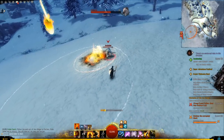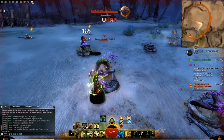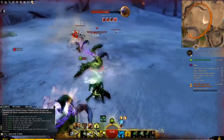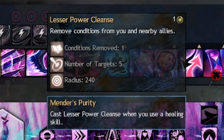Both of these damage types have their advantages and disadvantages. Direct damage is very useful to burst down targets quickly, while condition damage generally slowly stacks up and overwhelms targets, exhausting their ability to handle them over time. But conditions can be cleansed, negating their effect before they've had time to do their insidious work.